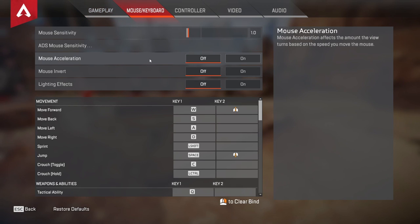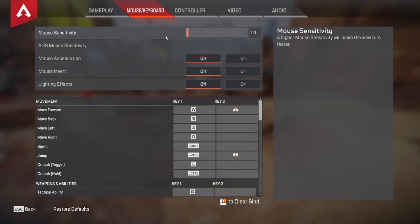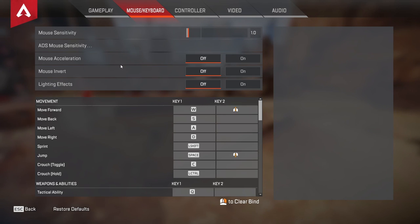For mouse and keyboard, I play on 1600 DPI with a 1.0 sensitivity. For 800 DPI, that's 2.0. I recommend 1600 DPI because it has less latency — it's basically the equivalent of going from a 60Hz monitor to a 144Hz monitor. If the window sensitivity is too fast for you, just go back to 800; it's not really worth 400 anymore. Nowadays with decent modern mice, it's worth playing on at least 800. ADS mouse sensitivity I keep at default. Acceleration, mouse invert, and lighting effects I turn all off.